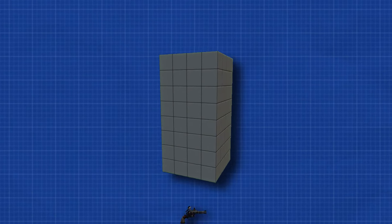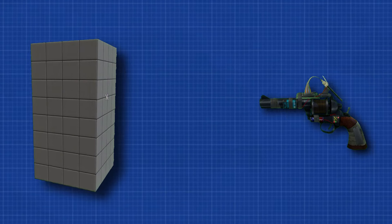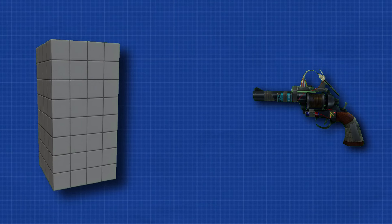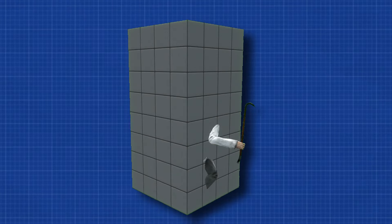First, spawn a prop. Then, using the no-collide tool, right-click it once. Then, using the color tool, set the color to invisible. Now, by walking inside of this prop, you become effectively invincible.